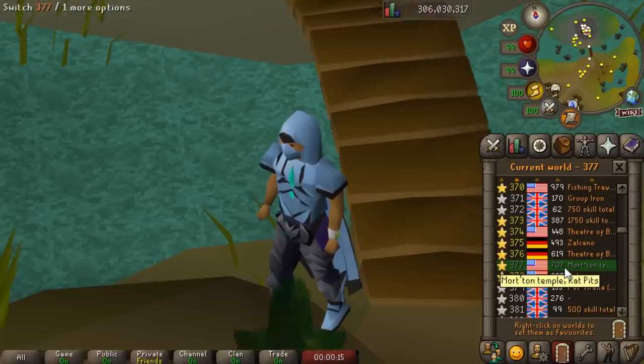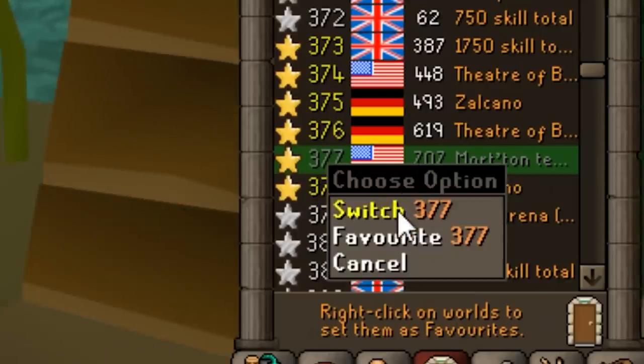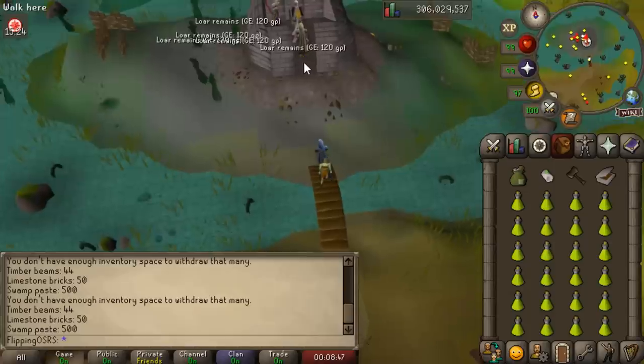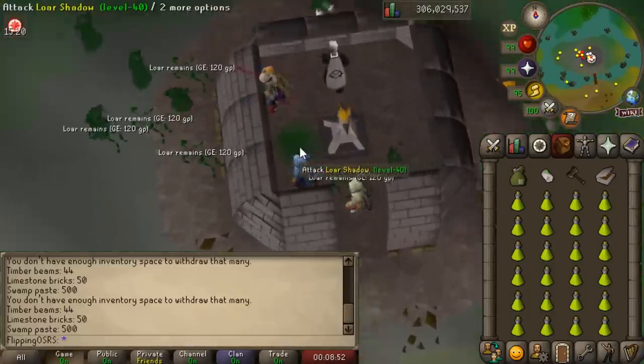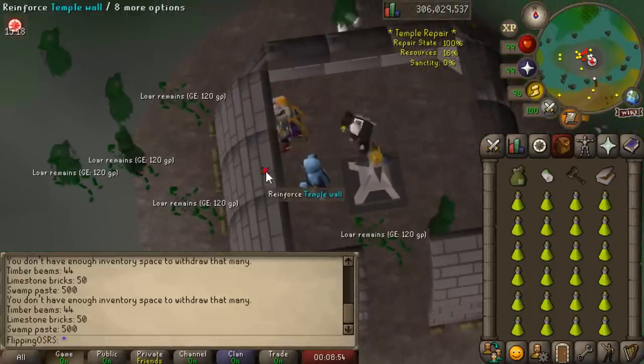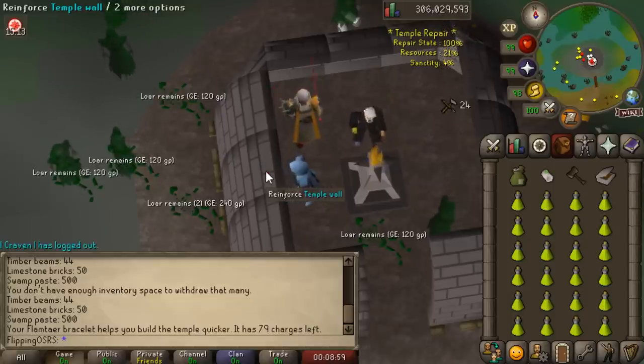The first thing you want to do is make sure that you are in the Shades of Morton world, which is world 377. This will make things way easier, trust me. From here, once you have your inventory set up, you're going to run over to the Shades of Morton minigame start area. It's dead simple — you literally just click reinforce the wall and you'll just start slowly adding materials to the wall.